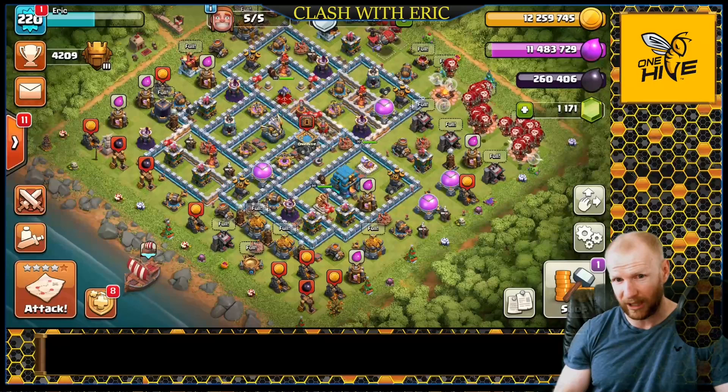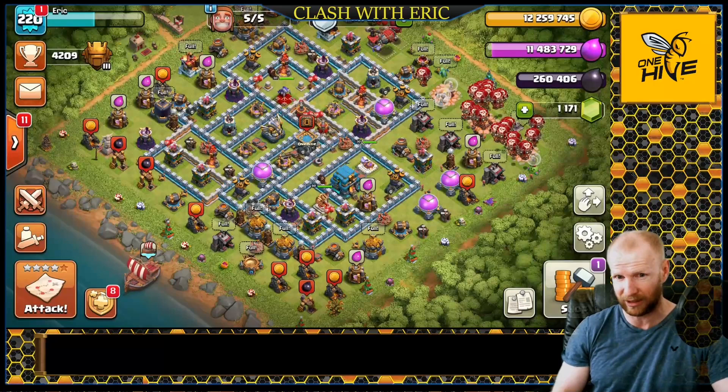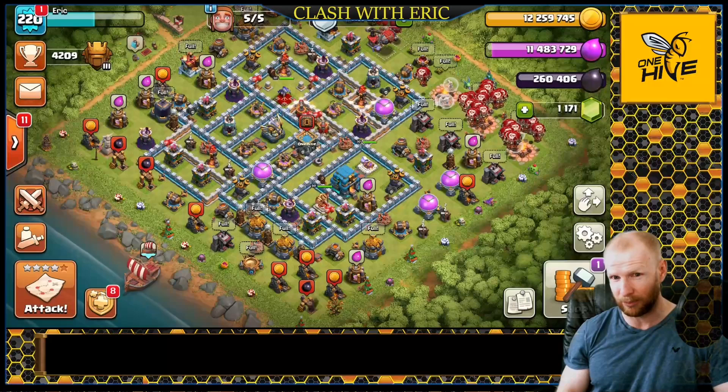What's going on guys? Welcome back to Clash of the Air. Today we're over here in One Hive where we're checking out the Electro Dragon attack. We used the Electro Dragon attack a handful of times in the Clan War Leagues, and when identifying the right base to use it on, this attack is very, very powerful. I'll show you what you're looking for specifically and when to use this attack to get some good two stars, but also a chance for a triple.